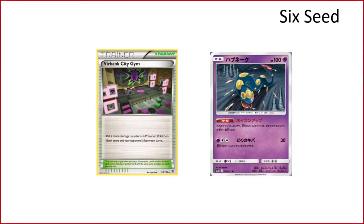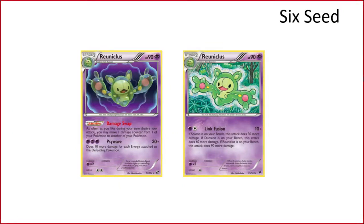Poison dot deck: we wanted to do an archetype for each status condition — burn, sleep, and poison. You have the Survivor that adds 10 more damage, Virbank City Gym, and some other Pokemon that add poison damage or make your opponent take extra damage between turns. There's also Dragalge that makes your opponent's poisoned Pokemon unable to retreat. There's some good synergy here and we're excited about it.